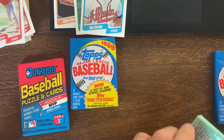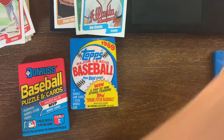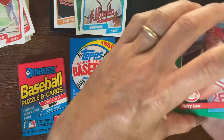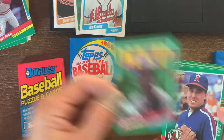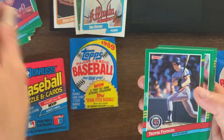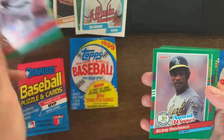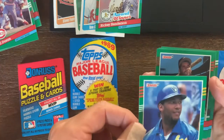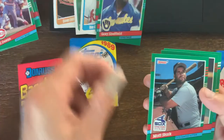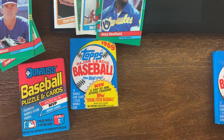One set they issued out had no period and the other one did have the period, so it's more of a variation than it is an error per se. Let's look through some of these - the 91 Donruss Joe Carter MVP, Turner Ward, Travis Fryman, Jose Mesa - he was a good closer towards the end. Award winner is Rickey Henderson. There we go - Gary Sheffield, minus the gold teeth from his 89 rookie card.